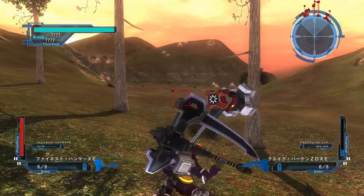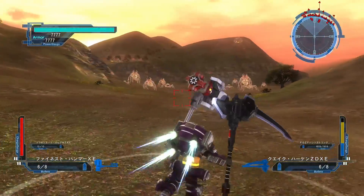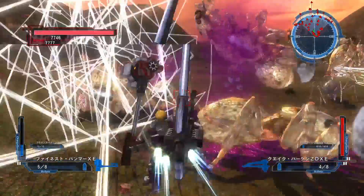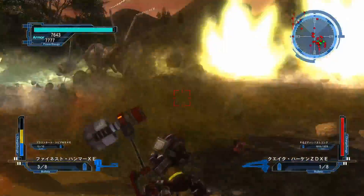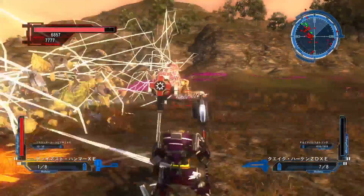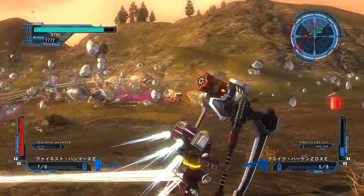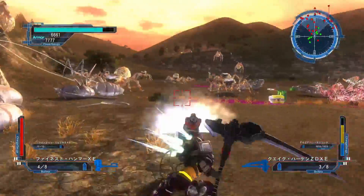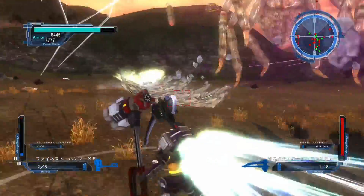Now the Quake Haken — the first charge is normal, the second charge is also normal. But when you go to the third charge, instead of going behind you, it goes in front of you. This thing could actually be decent with two hammers or even two Quake Hakens. You could use it like a Finest Hammer with a wider splash in front, which is pretty cool. It's got a 90-meter range, which is pretty long. With the damage reduction it has now and going forward on all charges, I think this thing can actually be useful.